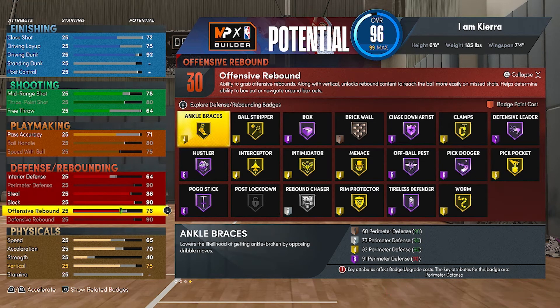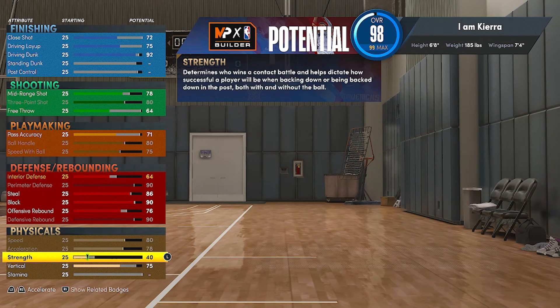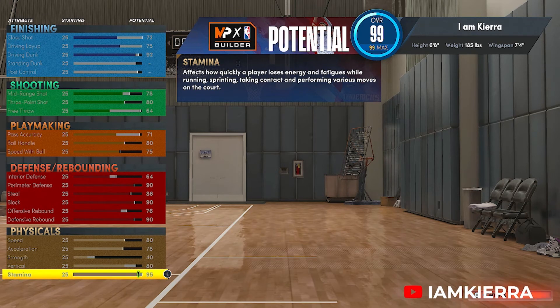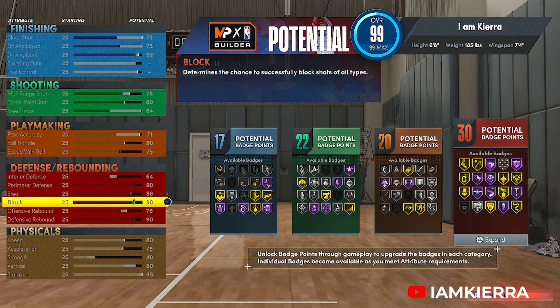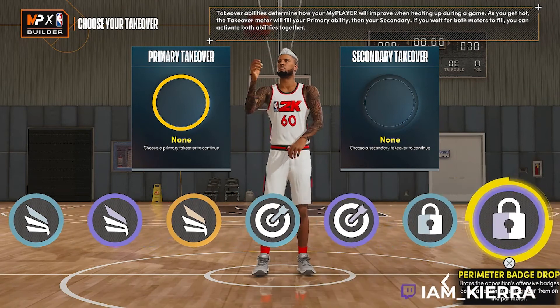Coming down to physicals, max out your acceleration, keep your strength where it's at, put your vertical up into the 80s, and put the rest into stamina. So you have 17, 22, 20, and 30 for this two-way finisher build — looking really, really nice.